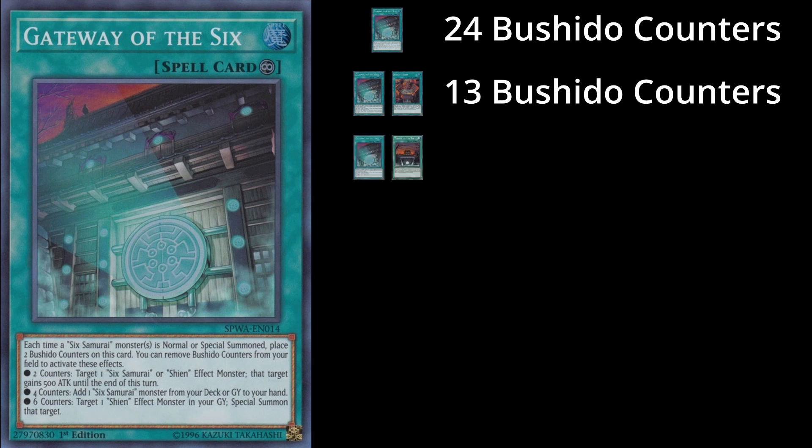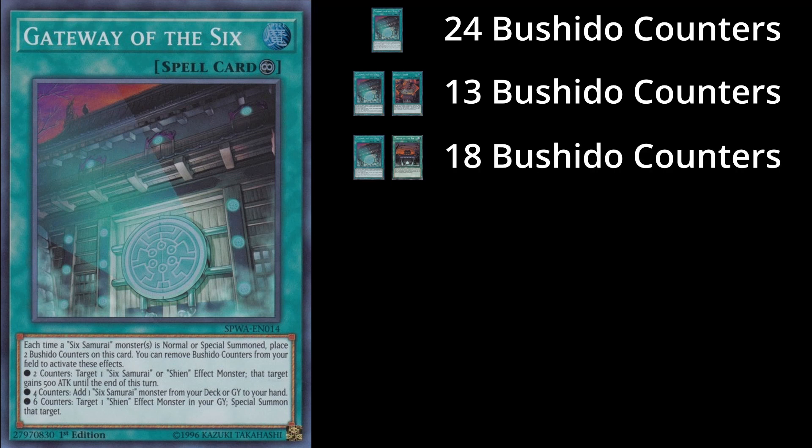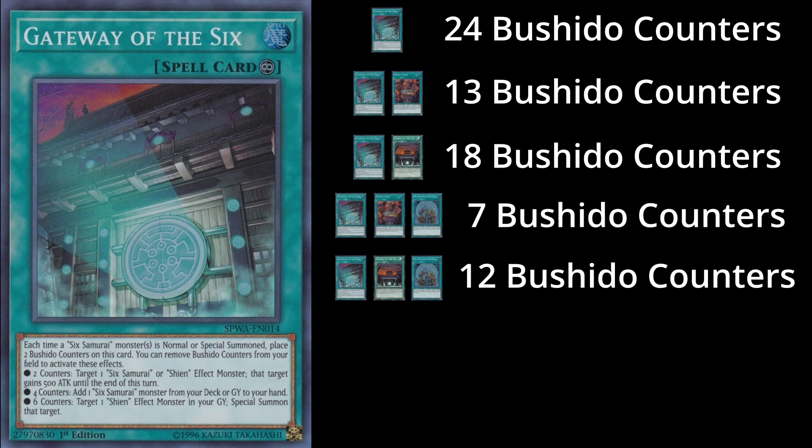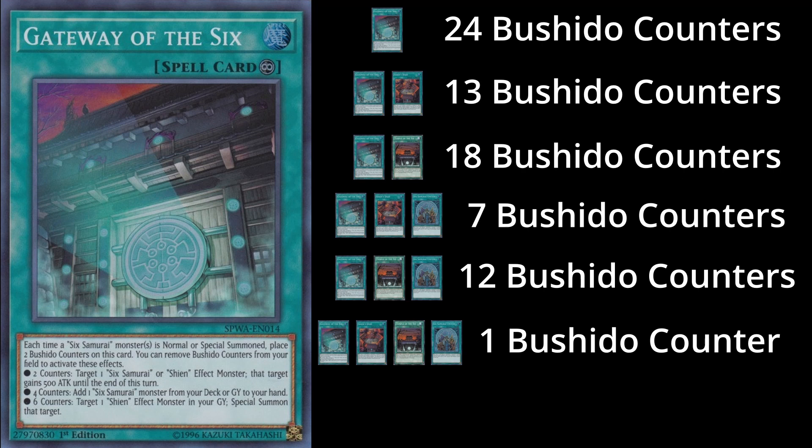Before determining how many Bushido counters we need to continue play, there are prerequisites that must be met: whether Shien Squire is in your graveyard or not. If Shien Squire is in your graveyard, you don't need a Shien's Dojo on the battlefield. If not, you must have a Dojo in play and a Shien's Squire in your deck. If Gateway is our only spell card producing Bushido counters, we need 24. If we have Gateway and Dojo, we need 13. Gateway plus another spell card: 18. Gateway, Dojo, and another spell card: 7. Gateway and 2 other spell cards: 12. Gateway, Dojo, and 2 other spell cards: 1. Gateway and 3 other spell cards: 6 Bushido counters total.